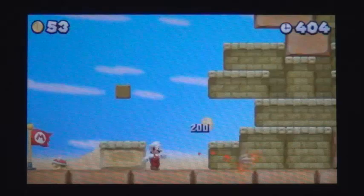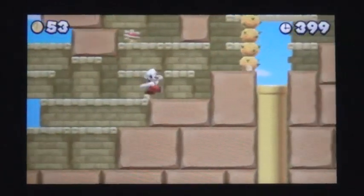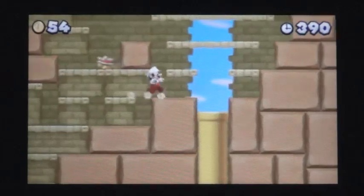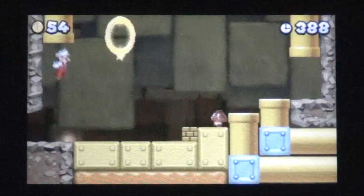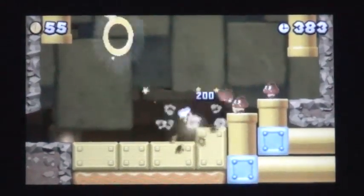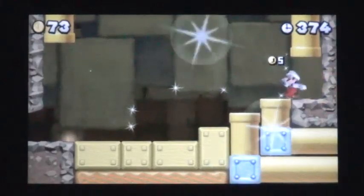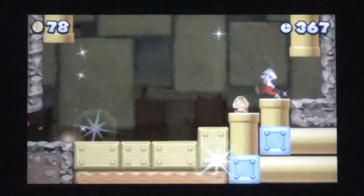Follow the bottom of the next structure and go down the first gold warp pipe guarded by a pokey. Mario will warp to a room with a gold ring and a brick block. Activate the gold ring to collect gold coins for killing Goombas and break the block to open a secret drop.